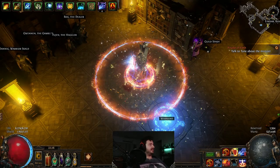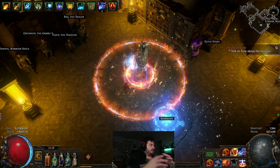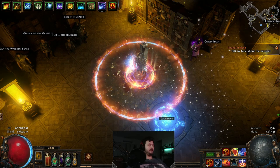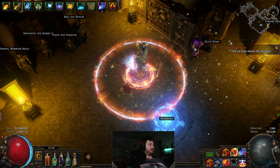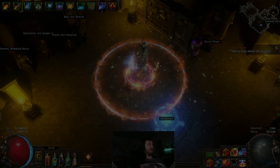I'll take you through a map to show how it plays, then walk through the league start version, the moderate build version, and the mage blood version — which is going to be mirrors worth of investment but will have you farming ubers pretty easily.